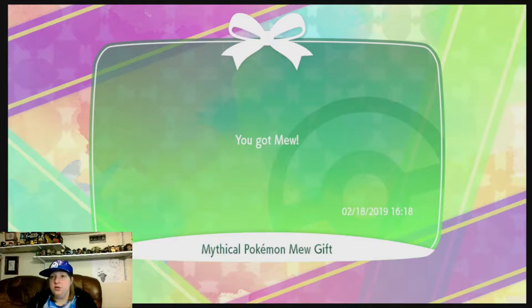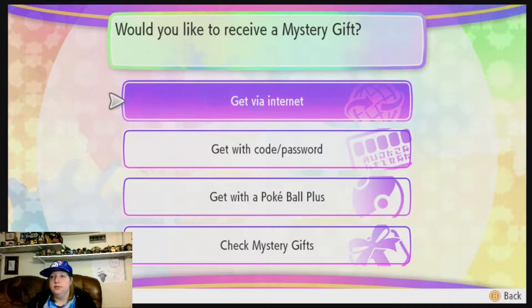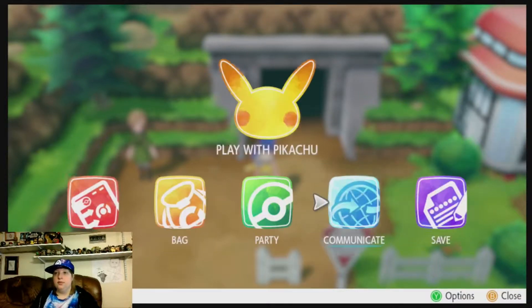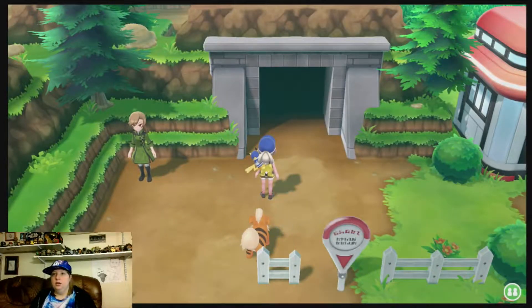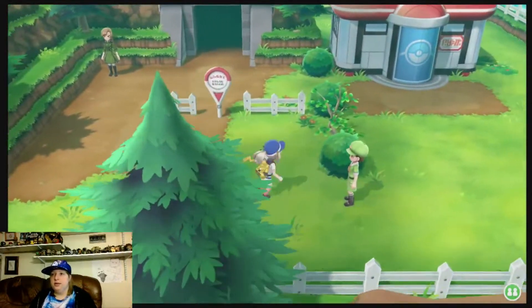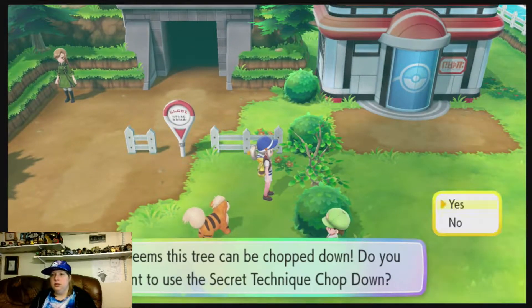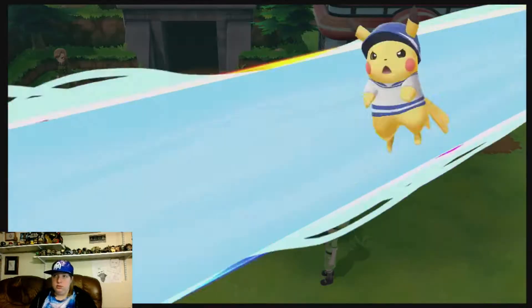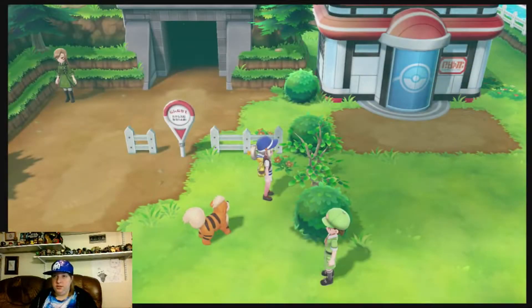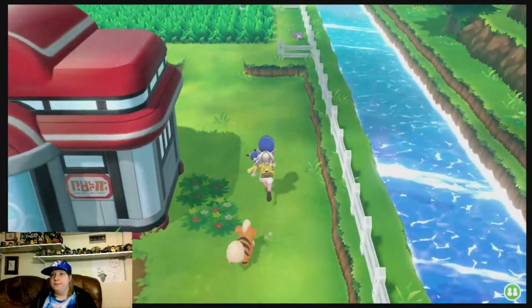You got Mew! Mythical Pokemon Mew gift. The person with the squirrel, or whatever, is in Cerulean City, in a house.